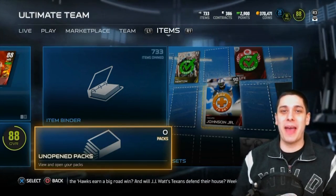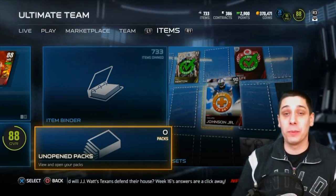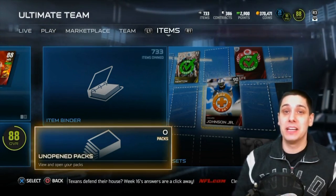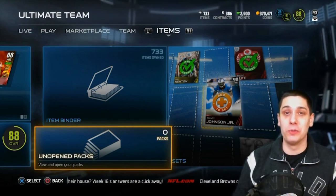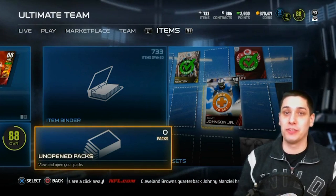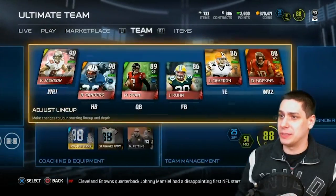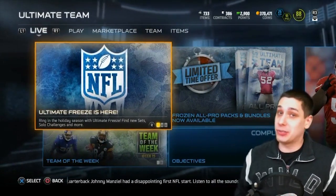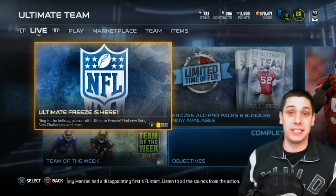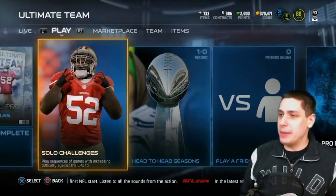What is up YouTube, Clickwood here back again with another Madden 15 Ultimate Team video. Today we're going to be opening up some packs trying to get the 95 overall Dez Bryant Football Outsiders card. This thing is a limited edition for 24 hours and we're getting pretty close to not being able to pull it anymore, so I want to at least try my luck pulling one of my favorite players in the entire world, Dez Bryant.